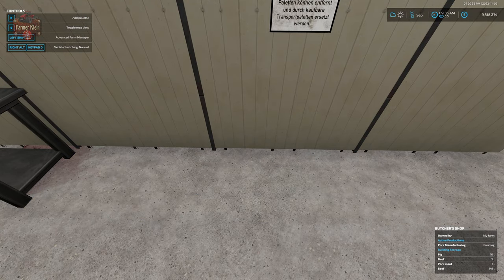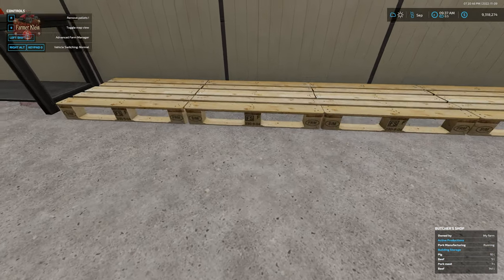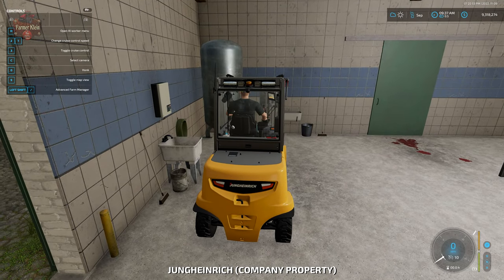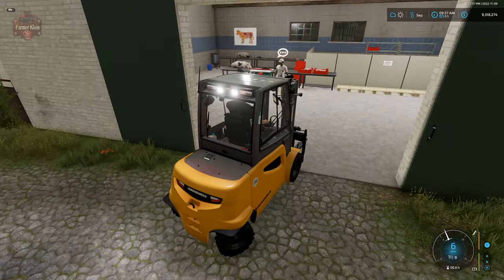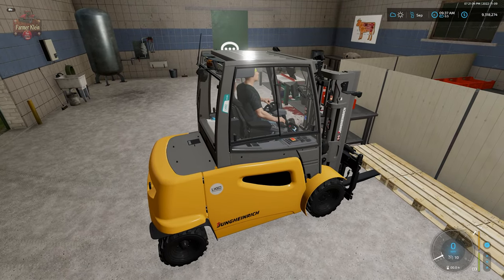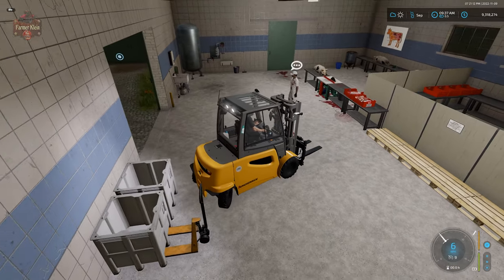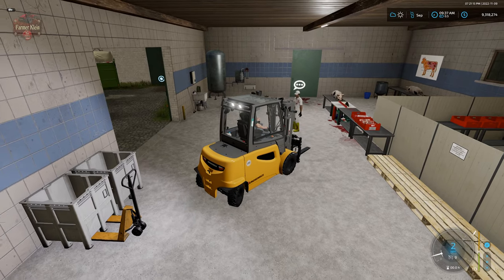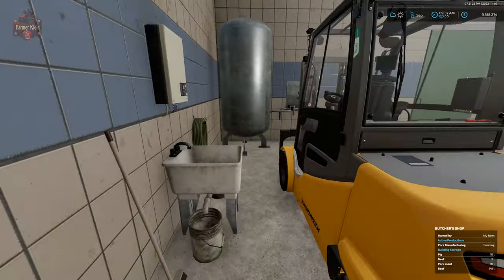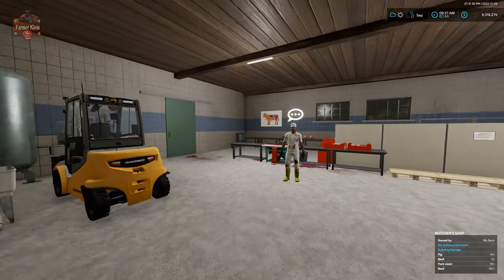I hit R and removed the pallets, then hit R and added pallets back — it kicked my meat tray up. I thought those pallets were decoration, but I wonder if I can move them. No, they're just there, they're not moving. This forklift is a drivable forklift down here at the butchery, so you'll be able to make use of the forklift.